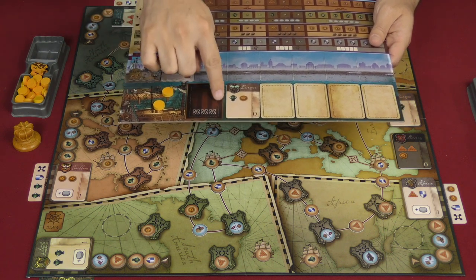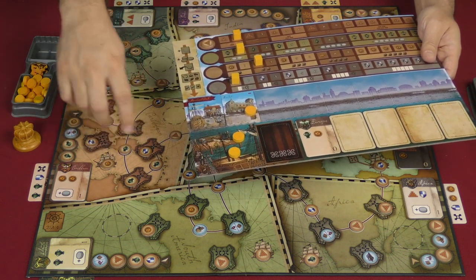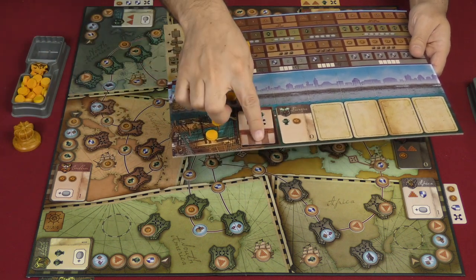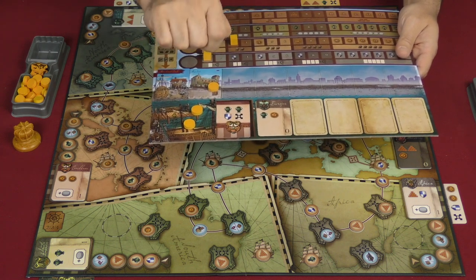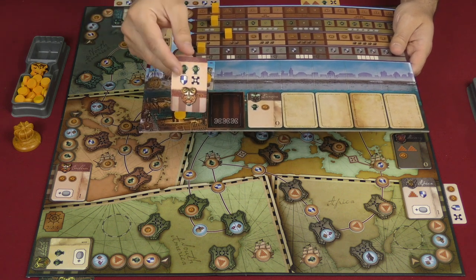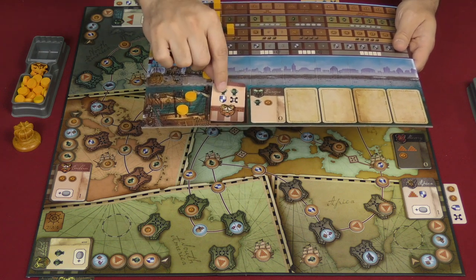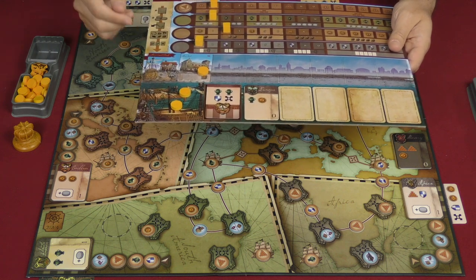You have a spot here for Governors. Governors are the card you get when a place opens up in the world — whoever contributed the most to that shipping lane gets the Governor card. That's usually a very powerful card. You're going to take that, adjust your tracks. That symbol means victory points. This spot can only have Governor cards, but you can also put them out here. If this spot is empty at the end of the game, you're going to get three victory points.